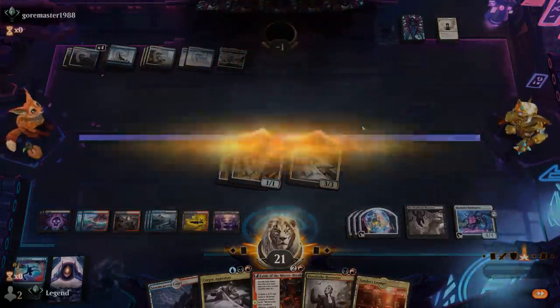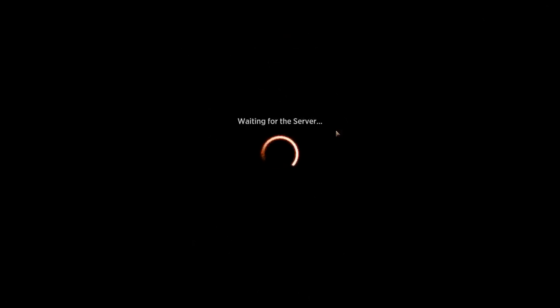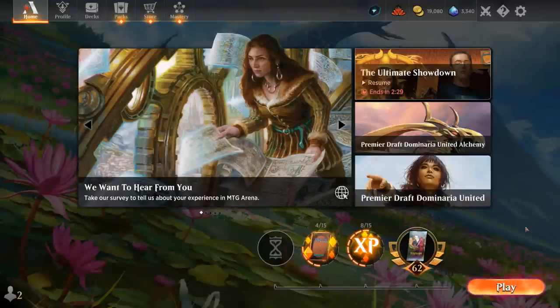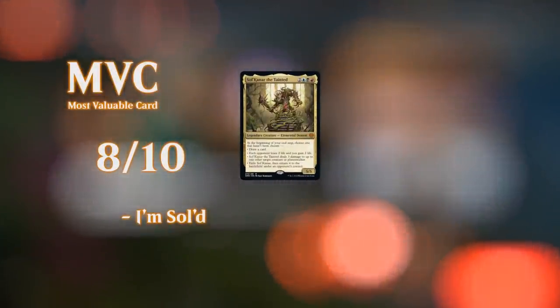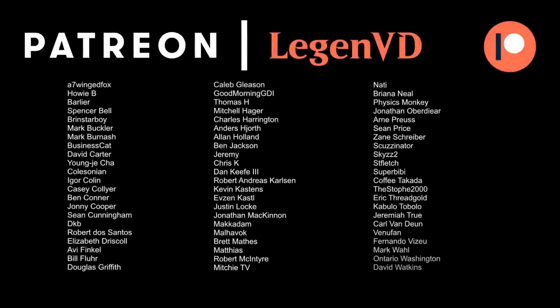We defeated blue-white control in a very grindy game. This Grixis deck seems to have most angles covered — early removal and interaction against creature decks, then eventually taking over with Solcanar. In midrange and control matchups, having access to blue mana for counterspells is quite nice, and blue creatures like Solcanar and Corpse Appraiser generate solid card advantage. We luckily avoided giving Solcanar to our opponent, which can be a drawback if the game drags long enough, but a 5/5 generally requires an immediate answer or it'll close out the game in a few turns. Thanks for watching, and you can support the channel at patreon.com/legendvd to decide the topics of future videos.